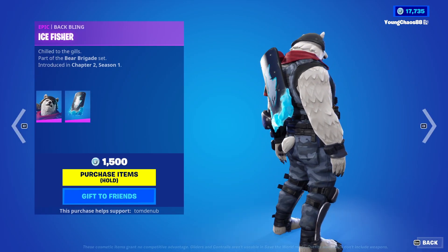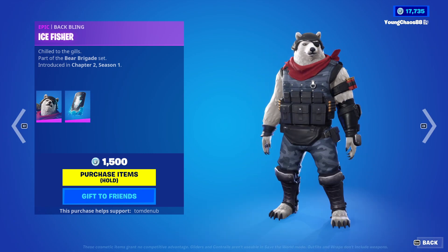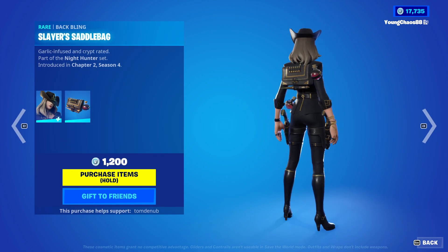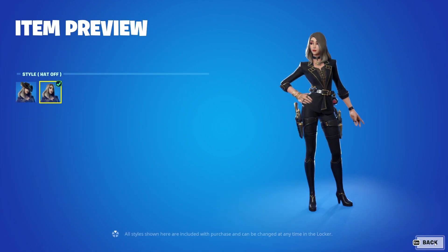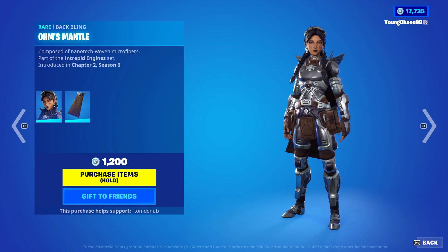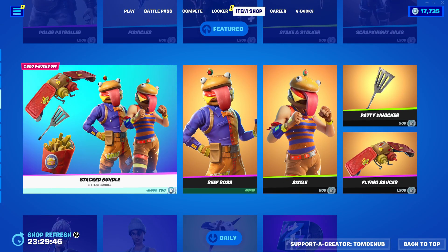We have Polar Patroller with the Backbling Ice Fisher for 1,500 V-Bucks — I thought this skin only returned during the winter season, so pretty cool to see that one. We have Fischicals, a Rare Backbling at 800 V-Bucks. Victoria's Saint with the Backbling Slayer Saddlebag, a Rare Skin at 1,200 V-Bucks — has a secondary style to take the hat off. We have Stinkin' Stalker and Come to Harvest for 500 V-Bucks. And Scrap Night Jewels with the Backbling Ohm's Mantle, a Rare Skin at 1,200 V-Bucks — great skin here.